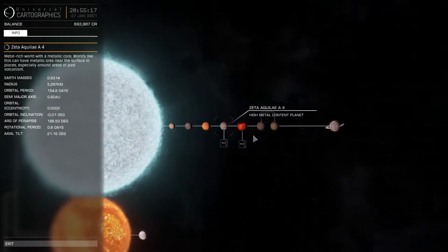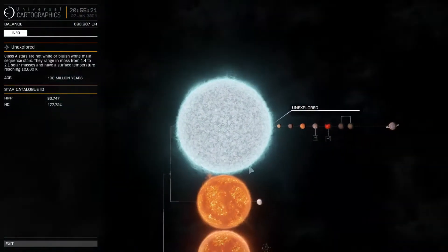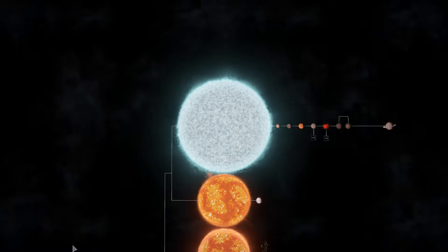If you guys want to see it, definitely go to Zeta Aquilae since it's not really that far from the center of the human universe. And its population is approximately 180,000 to 200,000.